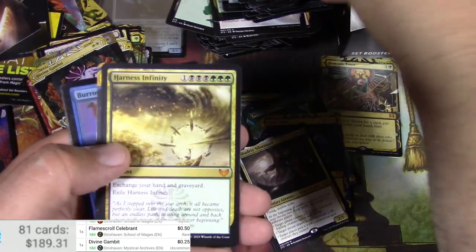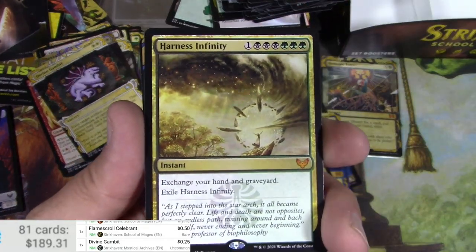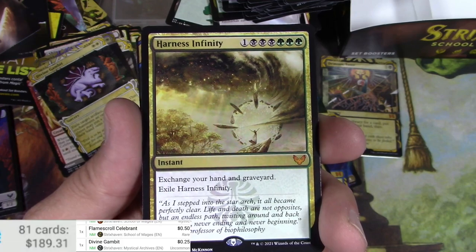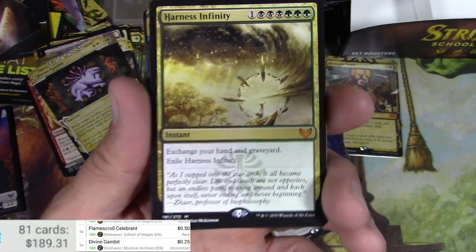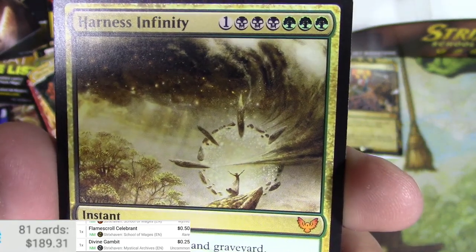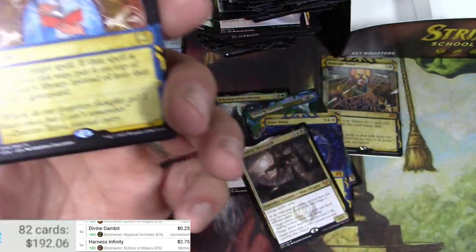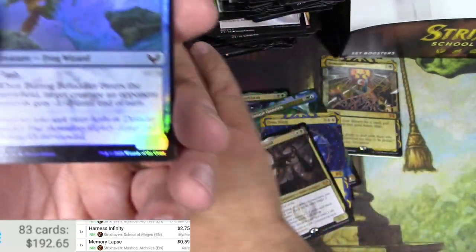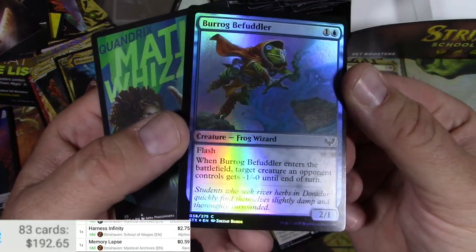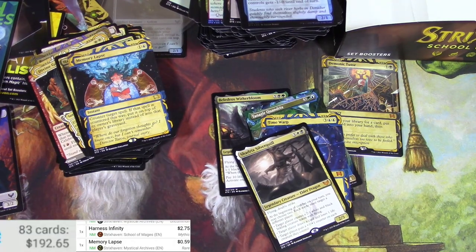And we get for the end here — Harness Infinity! We ended with a mythic at least. Look at the casting cost on that — exchange your hand and graveyard, and then you exile this thing. That's got some possibilities. And look who the artist is — Seb McKinnon, the king of abstract himself right there. Harness Infinity and a Memory Lapse — which is pretty cool, that's the box art on the booster box I think. And we got a cool Frog Wizard. Thanks for watching, Tragic MTG — catch you later!